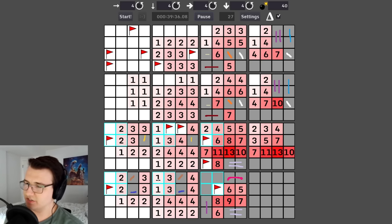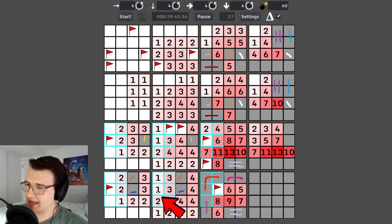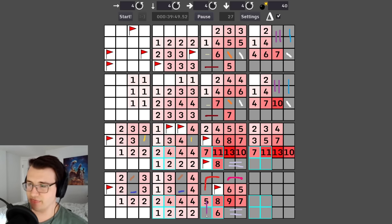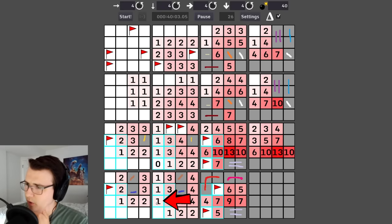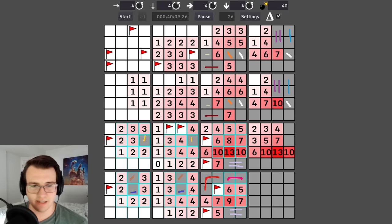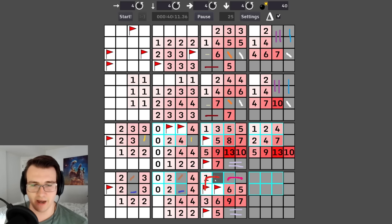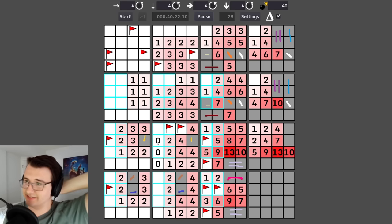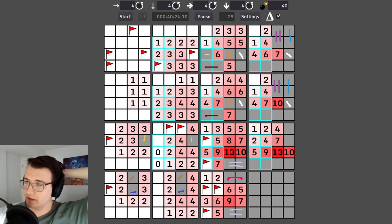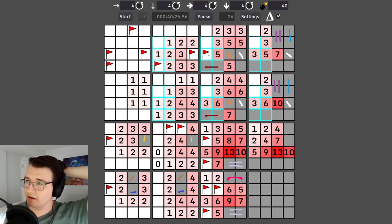This one means one out of the three in the bottom middle right are a mine. This one has the mine already accounted for in the red, meaning this is not a mine. This one only has one option for a mine — after double-checking, this is the mine, these two are not mines. I got zeros — this is not a mine, and then this is a mine.